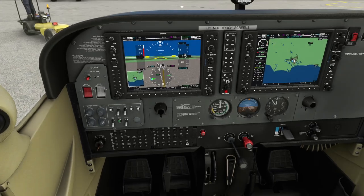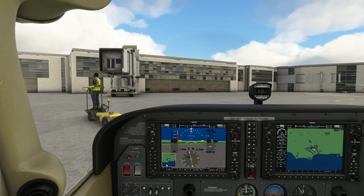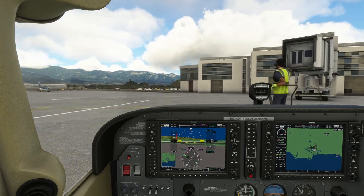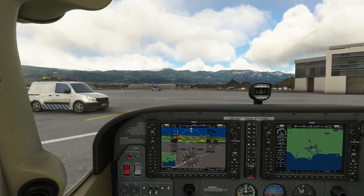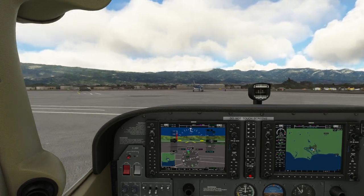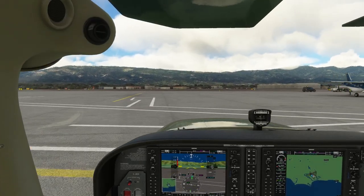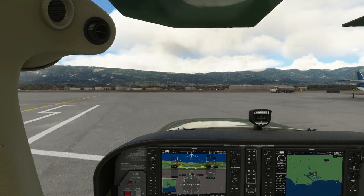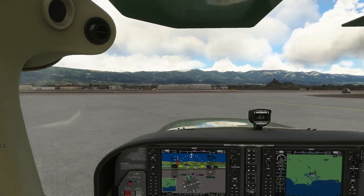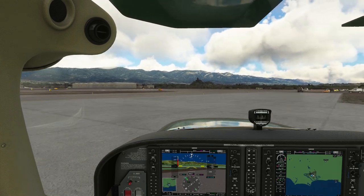I actually left the parking brake on — that proves the parking brakes work! We ignore the tug and the van that's parked in our way. You can press the spacebar while taxiing to sit up in the seat a bit, which is really helpful. We're taxiing over towards runway 25 at Santa Barbara.